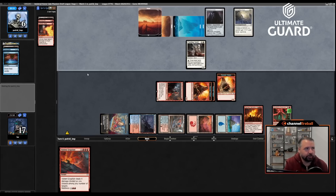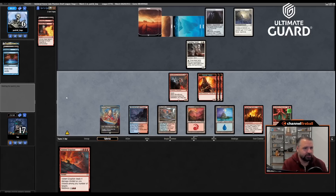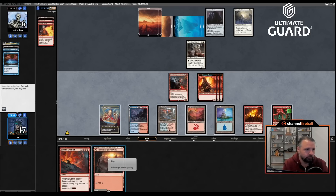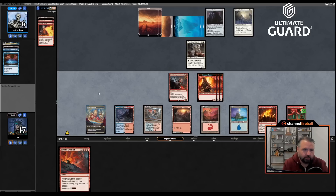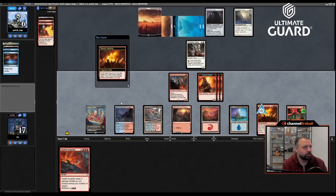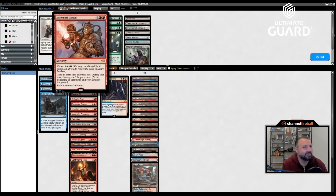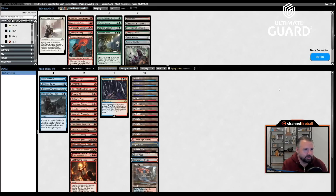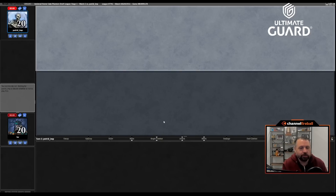I like Weaver of Lightning in this matchup if they're relying on tokens — that's going to be pretty good. Burn Down the House could be good again. I saw blue-white control and blue-white tokens signals — tokens was the stronger signal. I'll mulligan a hand with two reactive cards and five lands — too reactive. New hand: I'll keep this, putting Rise from the Tides on the bottom. I have a way to shuffle. I'll probably run out the turn-two Adversary but it depends if they play a creature I want to Light Up the Night on.